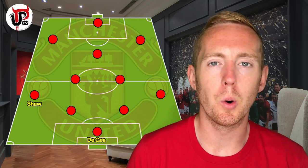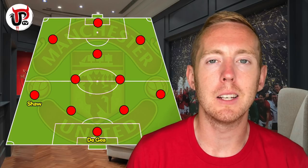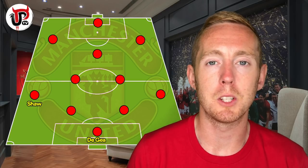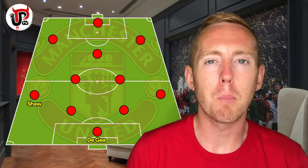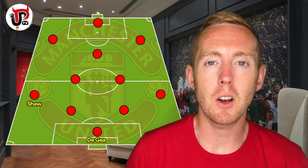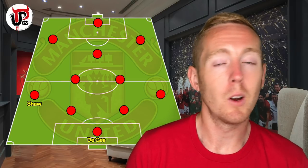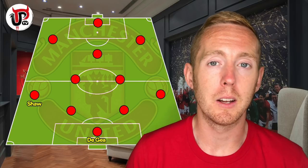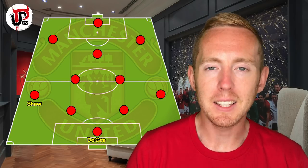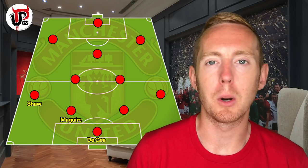At left-back, Shaw is still easily the first-choice left-back at the club. But the arrival of Wan-Bissaka is going to make Shaw pull his socks up, because he's going to get exposed by Wan-Bissaka's performances, which are just a level far above where Shaw is at the moment. I hope that makes him improve. Having Harry Maguire alongside him is going to give Shaw that protection to run forward and make those runs on the outside and overlap whoever's playing left wing. Hopefully that makes him improve going forward, but he has to make sure he's back in defence and in position as well.